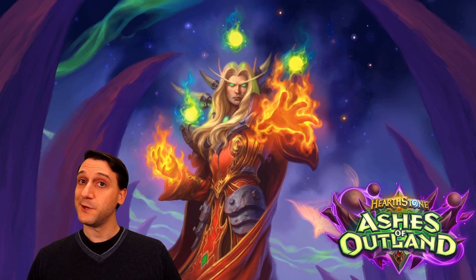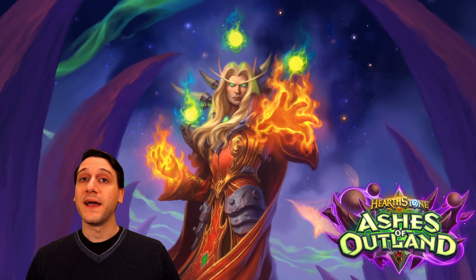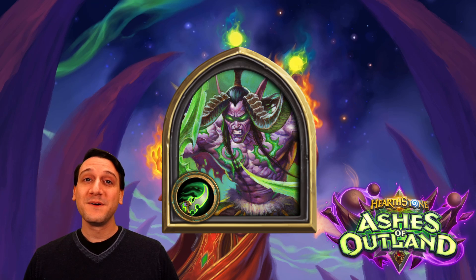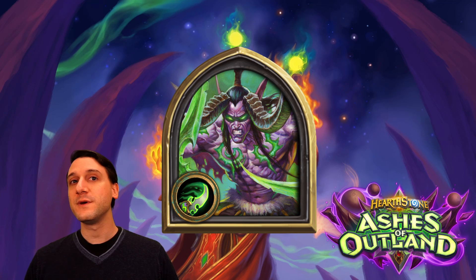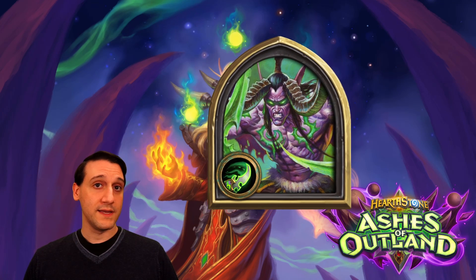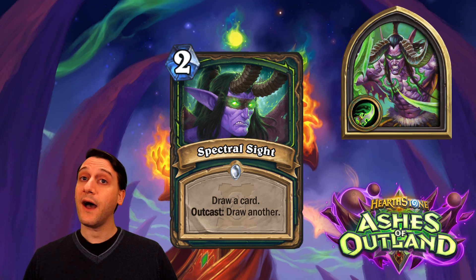If you surprisingly didn't know already, what is the first ever additional hero class to Hearthstone? Demon Hunters, represented by Illidan Stormrage. Are you prepared? We made a separate video discussing Demon Hunter abilities, their mechanics, and reviewing the Basic and Initiate set cards that were revealed. There's a link in the description to that video for more in-depth coverage. But in this review, we'll be looking at the first of Illidan's cards from Ashes of Outland that use the new keyword for Demon Hunters: Outcast.